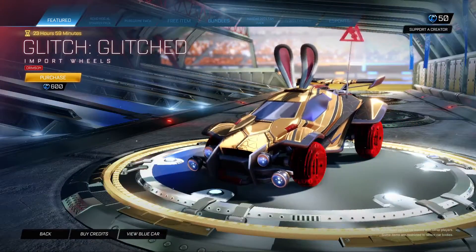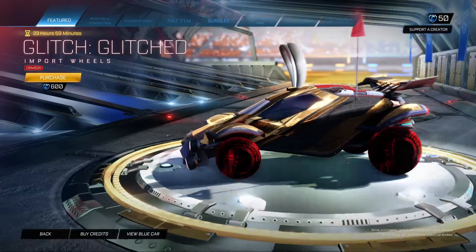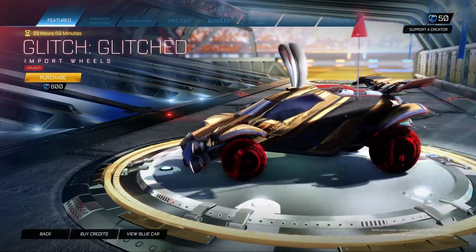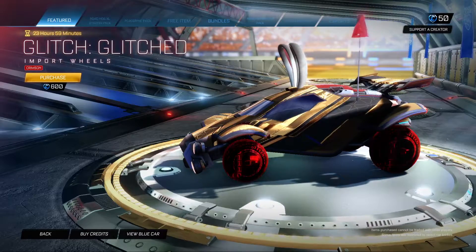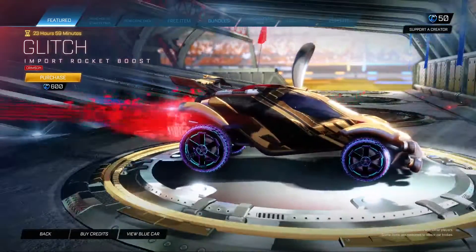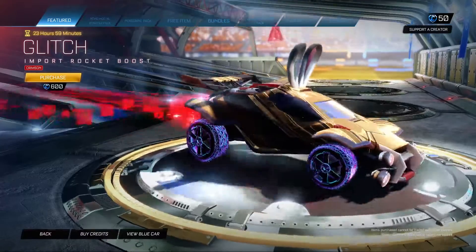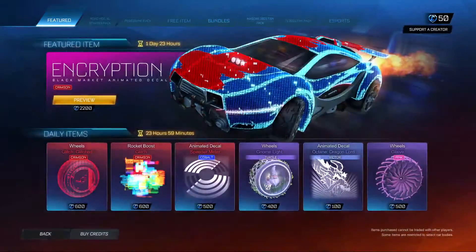We also have the Glitch Crimson Wheels to match. That looks really good as well. This could be a really cool combo of stuff — Glitch in Crimson. Pocket boost. That is so cool. I like that.